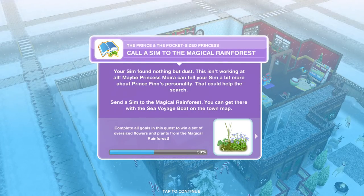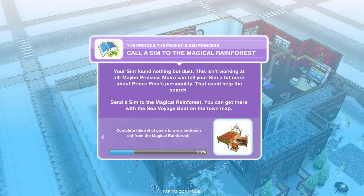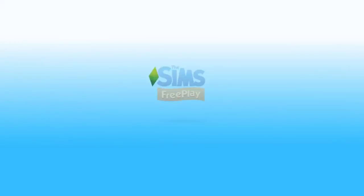Now we need to send a Sim to the Magical Rainforest. Your Sim found nothing but dust — this isn't working at all. Maybe Princess Moira can tell your Sim a bit more about Prince Finn's personality; that could help the search. Send a Sim to the Magical Rainforest — let's go back out onto the town map.